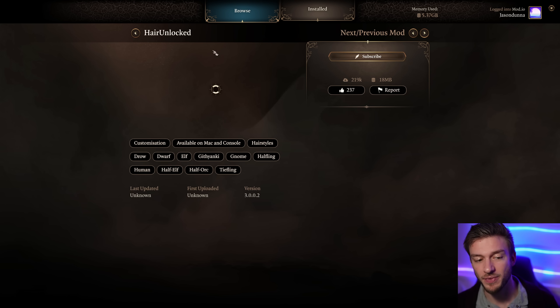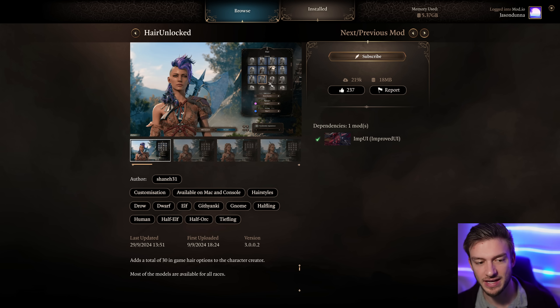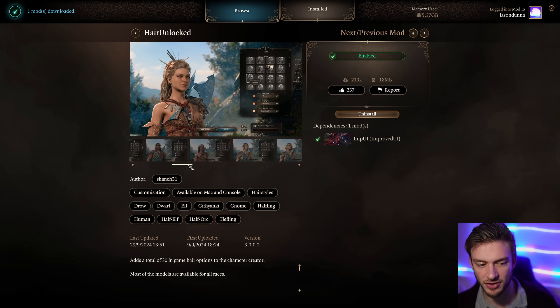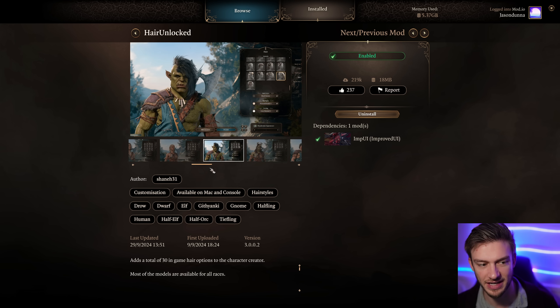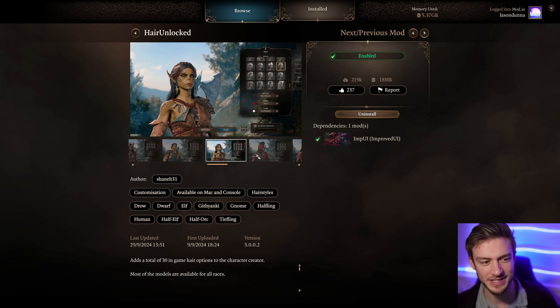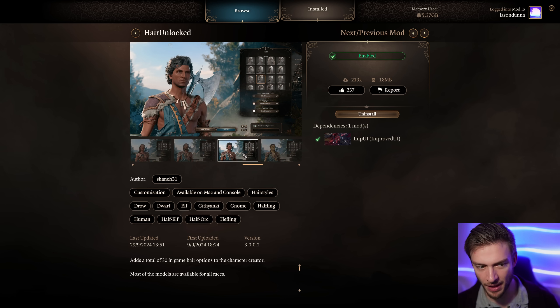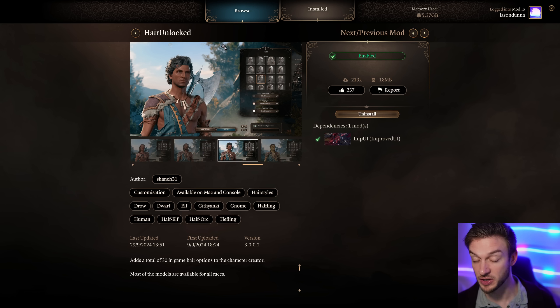Hair Unlocked is pretty popular - it allows you to use any character's hair. I have a different version of this mod but you can use Astarion's hair, Halsin's hair, Shadowheart's hair, Saza's hair - there are so many that just don't get used in the game. It's nice to have access to all of them and apply them to whatever character you want. If you want Astarion's hair on your character, go nuts.